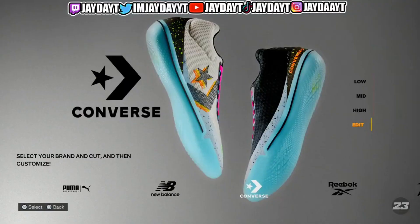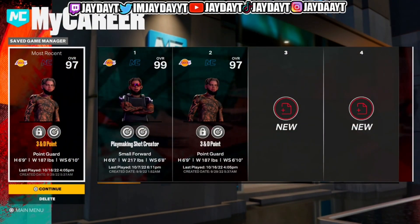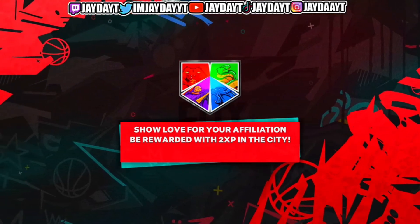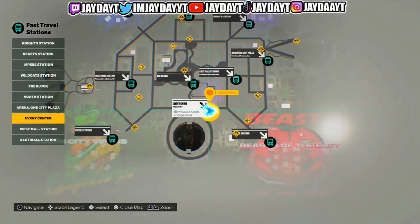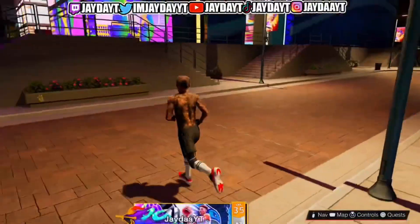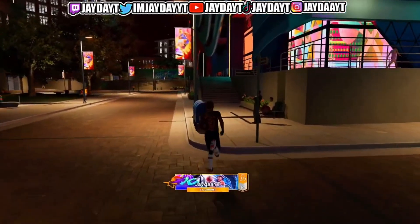So what we're gonna do is hit the city. It doesn't matter what player you get on — I'm getting back on my six-nine. It doesn't matter what player you're on; if you have 12 players, this glitch transfers to every player. As you can see, we still got those other glitch custom shoes on, which are ugly as hell. Head to the West Mall Station — that's where the Jordan store, Converse store, and everything is.